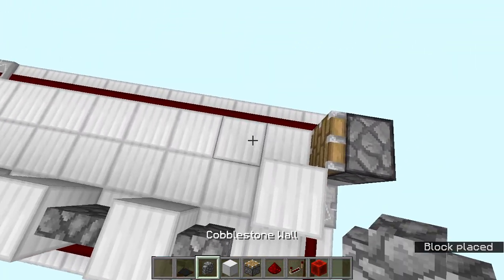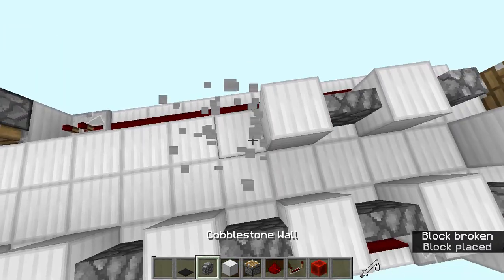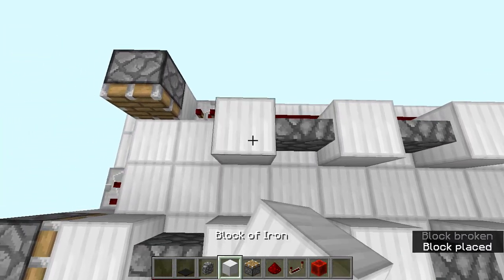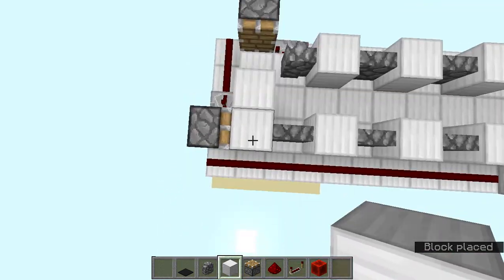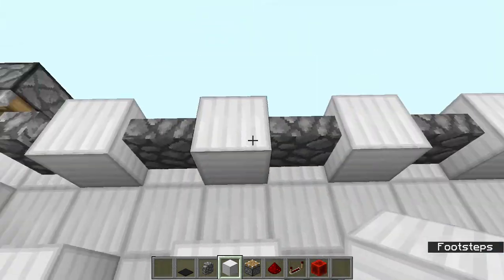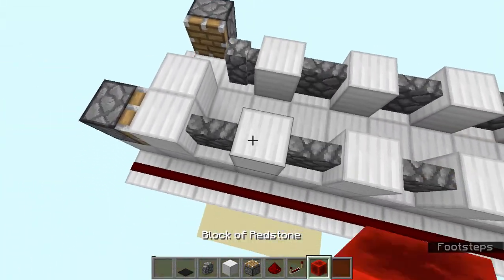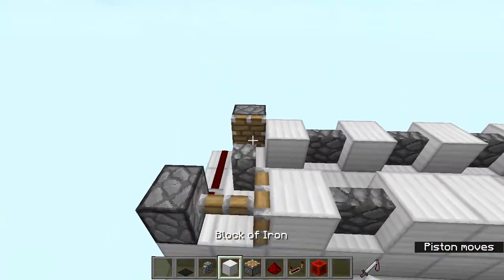Place a block there, then a wall over there, and alternate those. Come over here and add a block over there. There are going to be two blocks in the system right after each other but it won't make that much of a difference. Now power that and as you can see the whole thing gets into action.